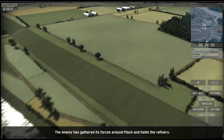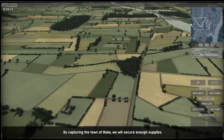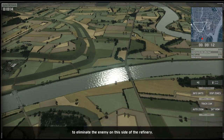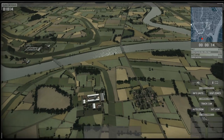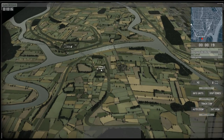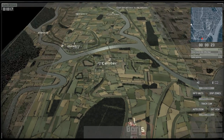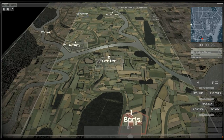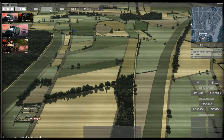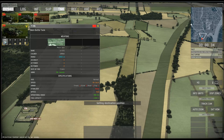The enemy has gathered its forces around Plock and is holding the refinery. By capturing the town of Biala, we will secure enough supplies to eliminate the enemy on this side of the refinery. And here we are — our mission is to clear the entrance to the refinery within 30 minutes.